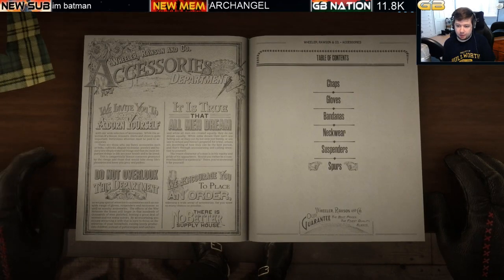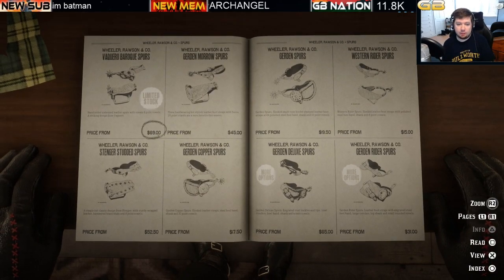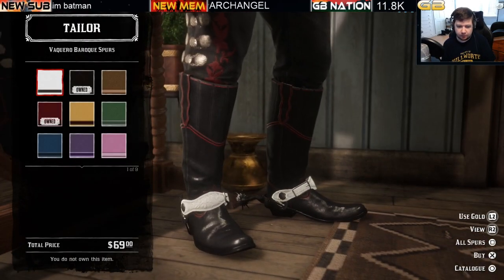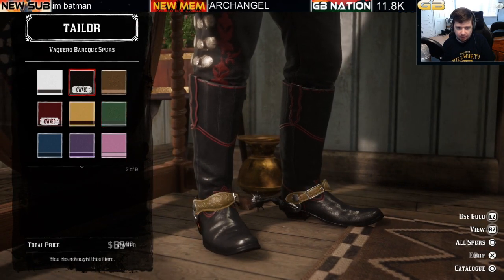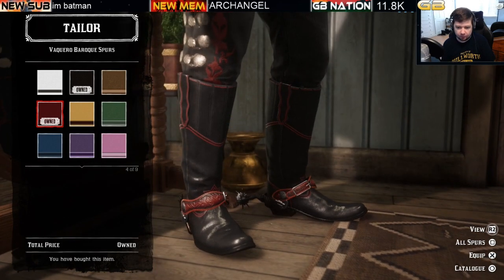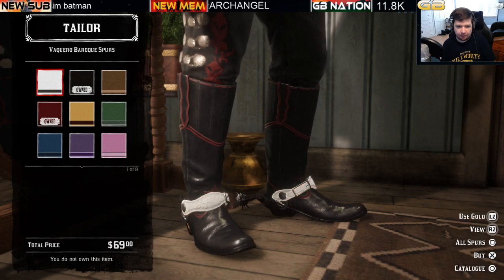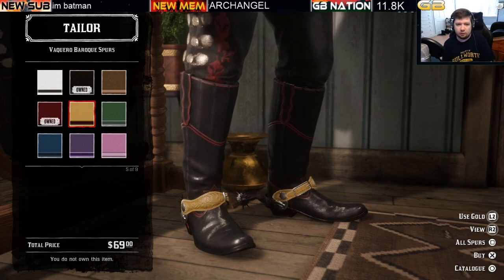Moving on to spurs, there is currently only one limited stock spur option: the Vaccaro Spurs at $69. There are nine options to choose from, and they are really nice-looking spurs. The cost is $69 for the Vaccaro Spurs.